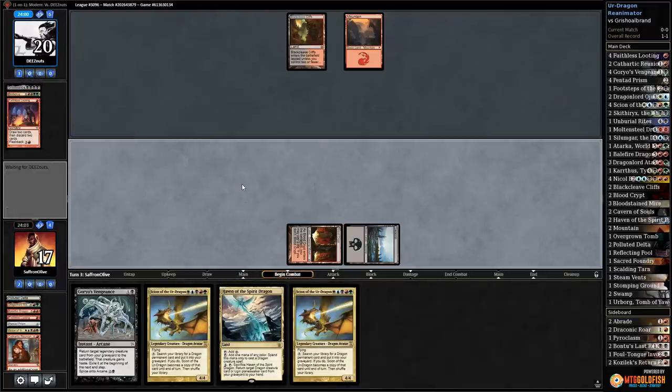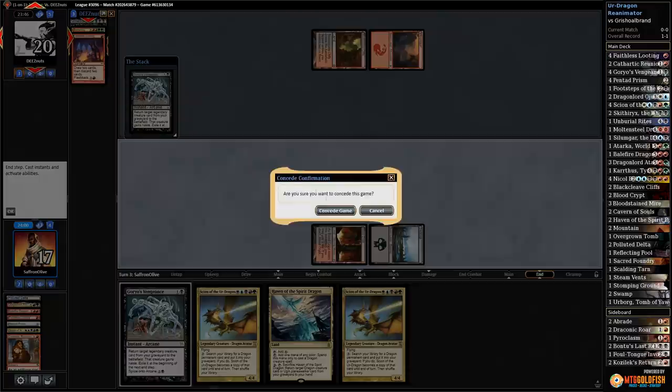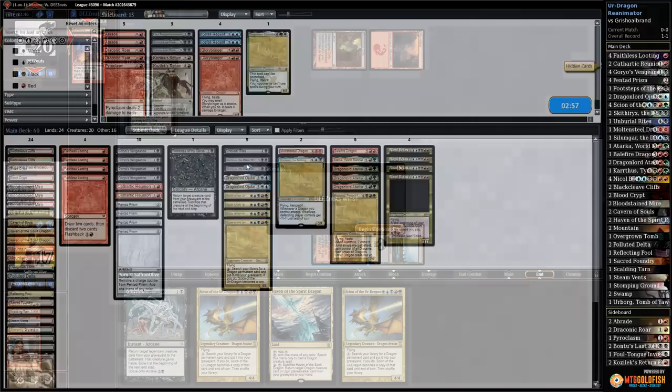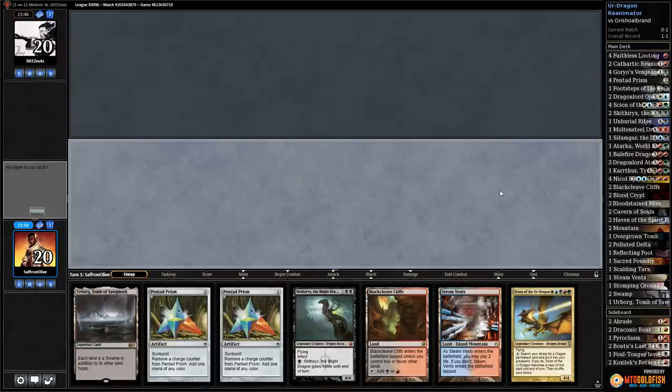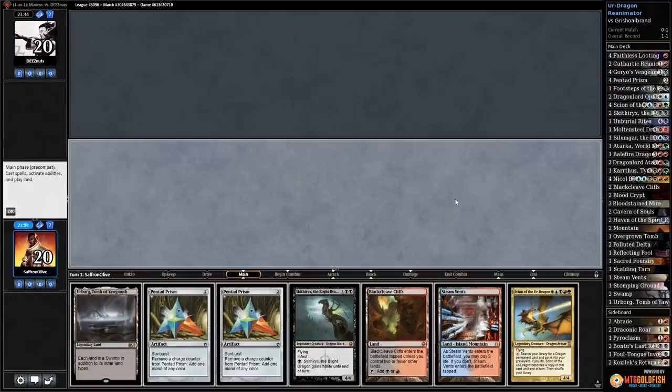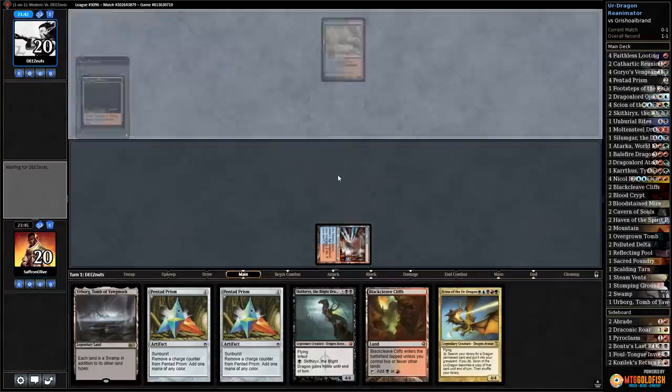We play Swamp, Cathartic Reunion — we've got Scions for days. Opponent Goryo's Vengeances Griselbrand and we scoop. That was quick and easy. Unfortunately we have zero ways of interacting with what opponent is doing — killing their creatures doesn't actually work and we don't have graveyard hate. Icefall Regent tapping down Griselbrand — you still just die. We're on the play — turn two Prism, turn three Scion, turn four we win, hopefully.